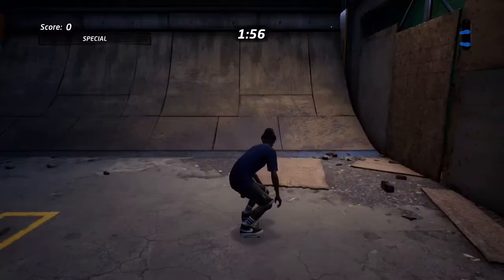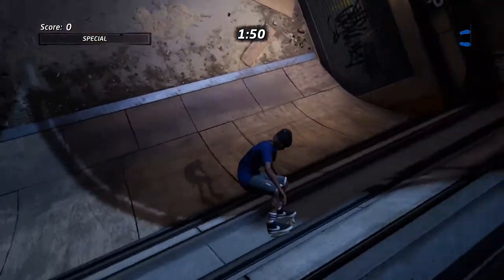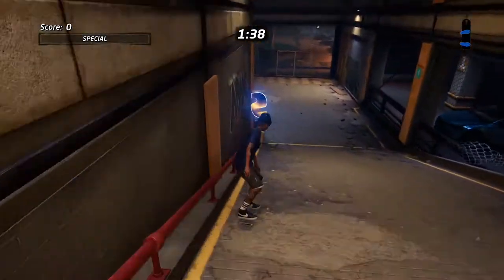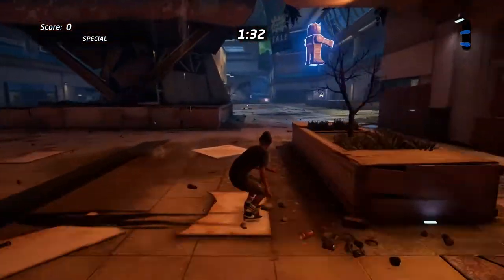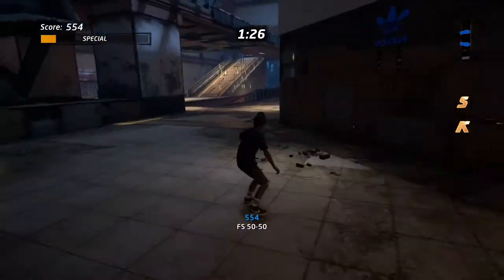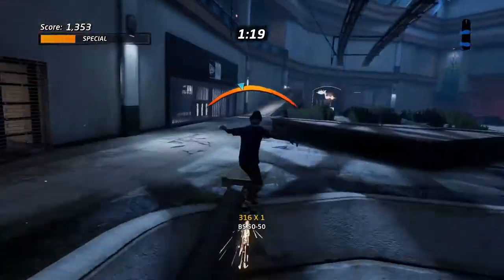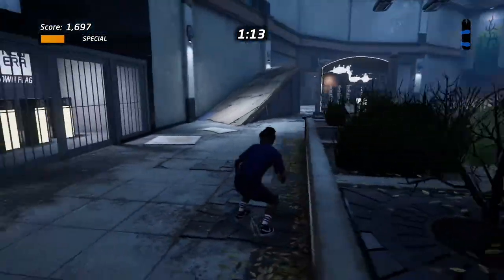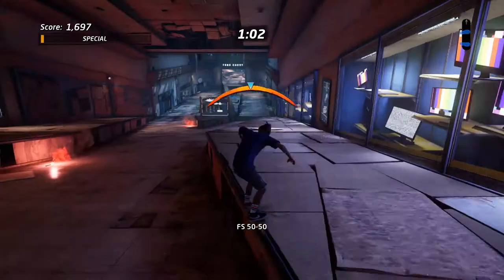The next goal is collecting the letters for the word SKATE. The S is literally at the bottom of the trail to get into the mall — you can't miss it. Just drive by and grab it. Then keep to the right and you'll see the K on this little sled right here. Grab it, and then the A is right in the middle of the area, right in the middle of the grind — there's really no way you can miss it heading towards the direction of the level.